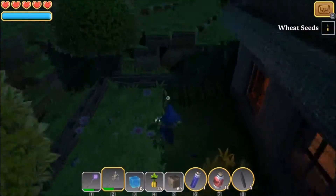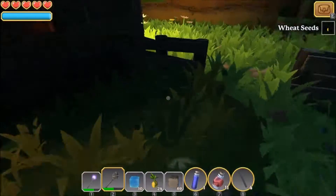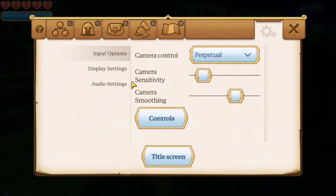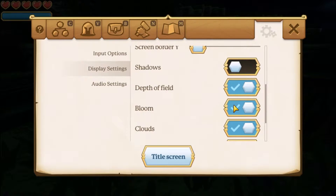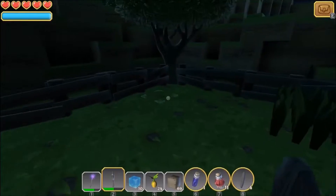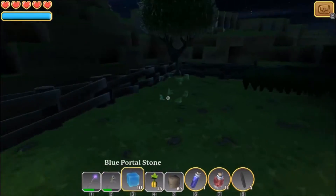Another thing I want to mention is that there's a lot of ground clutter — a lot of grass and flowers and stuff — which looks nice but it kind of gets in the way when I'm trying to plant stuff. So I'm going to go to the display settings and turn off the shadows and the bloom, turn off normal maps, and also the scatter objects, so that now it's all clear and plain and I can actually see where I'm going to be planting my stuff.